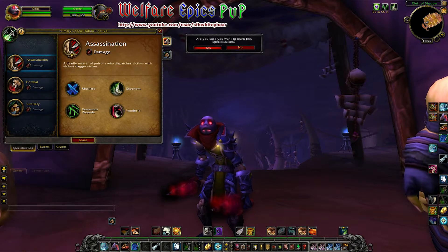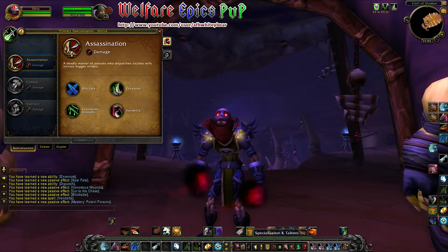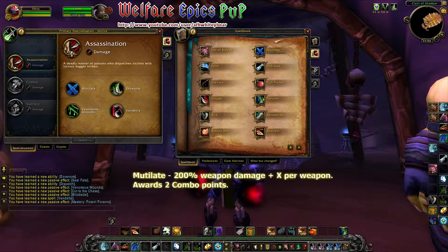We're going to go ahead and learn Assassination. If you want to change this, all you have to do is visit the Rogue Trainer. You'll see in the chat screen that you've learned a bunch of new abilities. These will appear in the Rogue tab of your spell book.